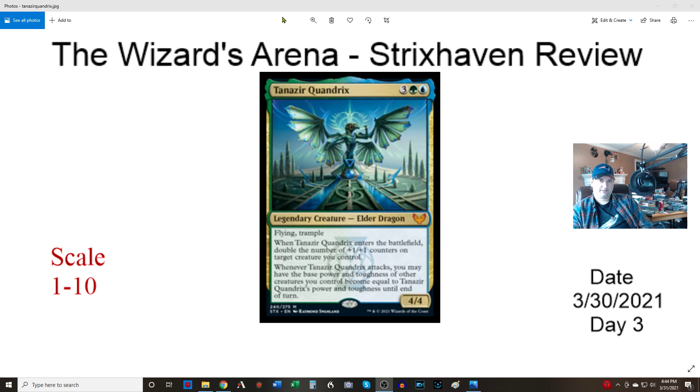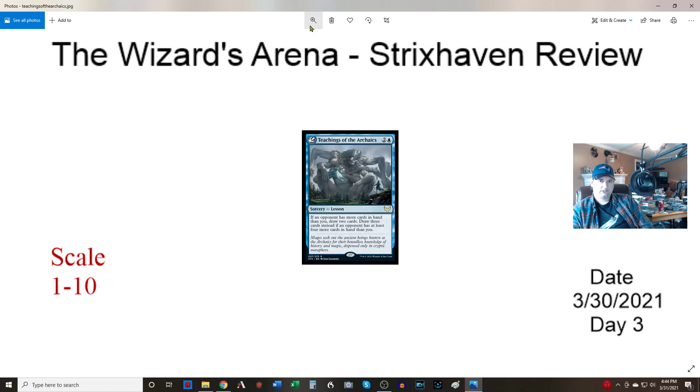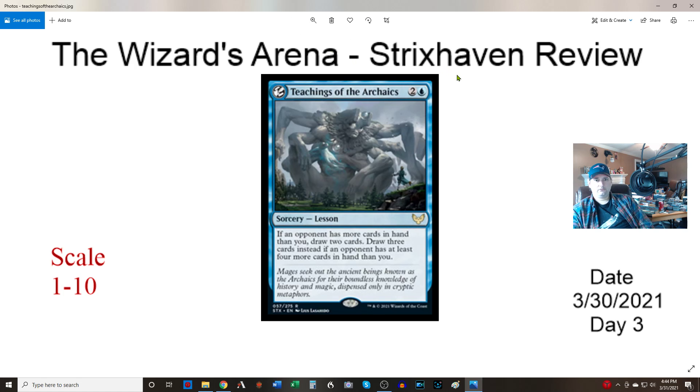Teaching of the Onyx — two and a blue lesson. If your opponent has more cards in hand than you, draw two. Draw three cards instead if your opponent has at least four more cards in hand than you. So if your opponent is really outpacing you, catch up with an Ancestral Recall for yourself. Like all lessons it's a sorcery. One of the better lessons we've seen, so I'll give it a six — I'm just not sure how good lessons will be overall, and you can't use this as a commander.